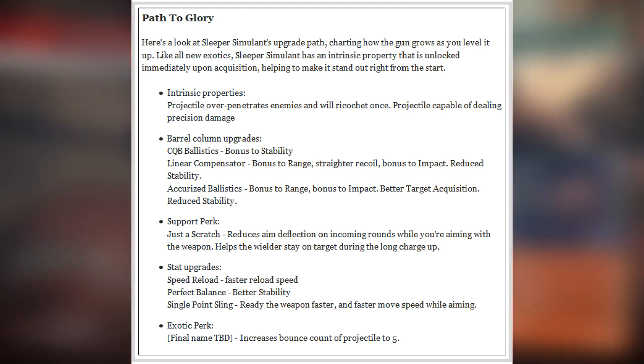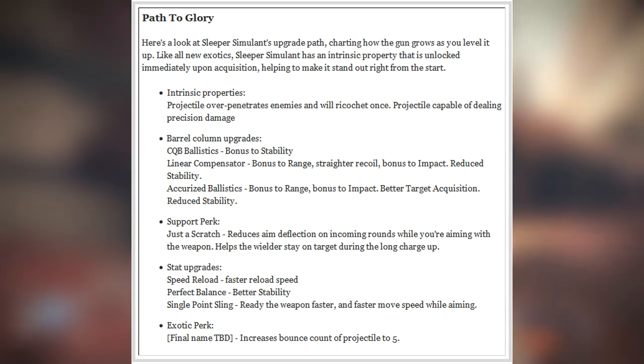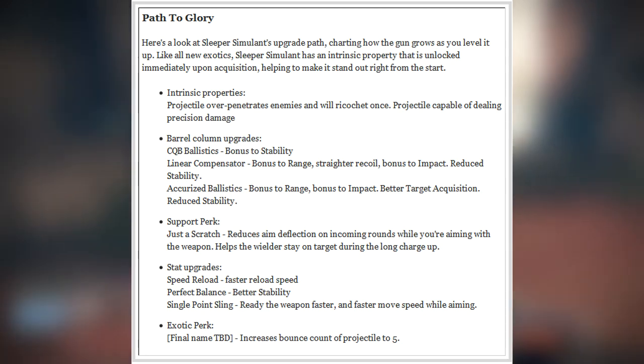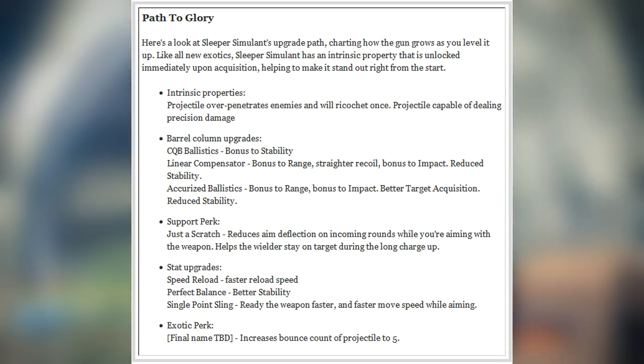The stat upgrade perks you can switch between are: Speed Reload for faster reload, Perfect Balance for better stability, and Single Point Sling for faster weapon ready speed and faster move speed while aiming. I'm going to choose Perfect Balance for that, and I believe a lot of people will as well.